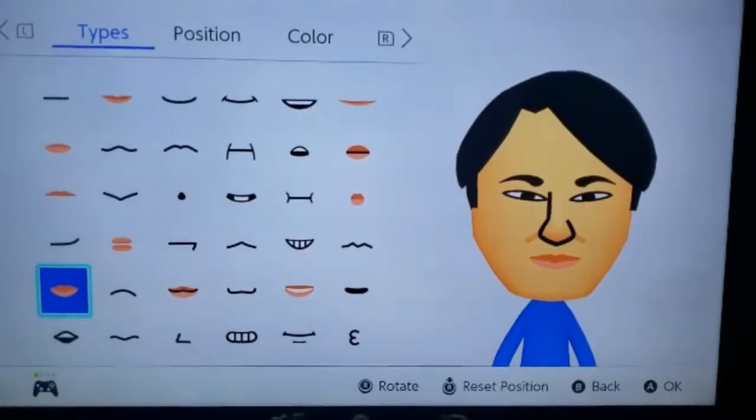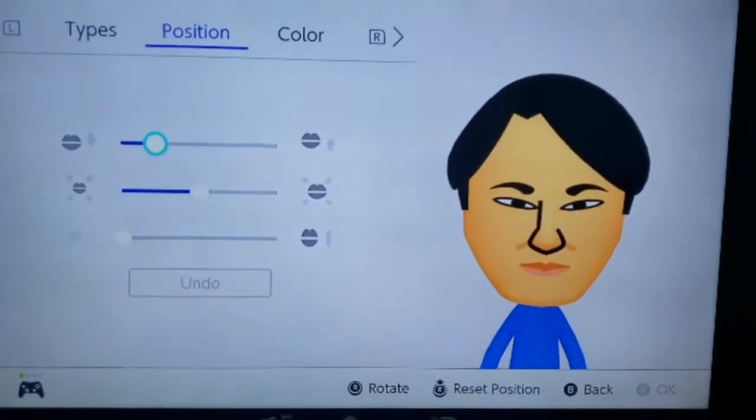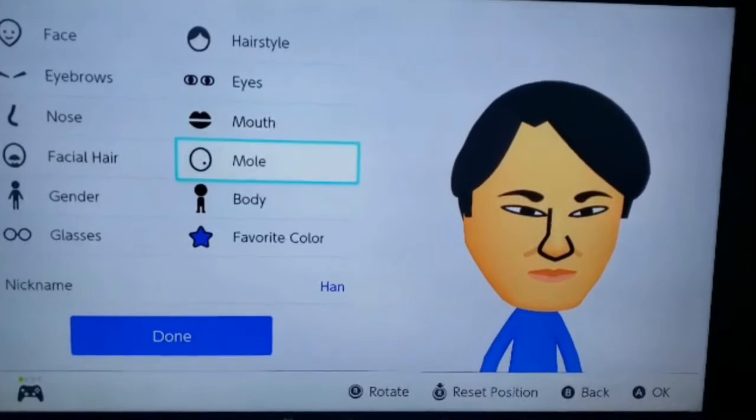Go to mouth. Pick that one. I like that one, looks pretty good with that. Pause the video, get that if you have to. Press that. You pick that pink — match the skin tone a little bit.